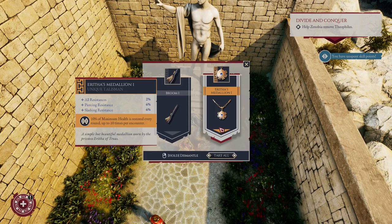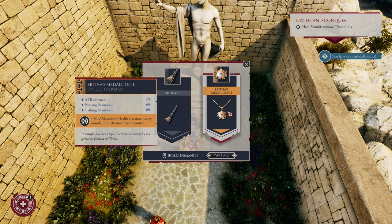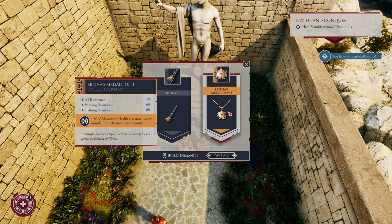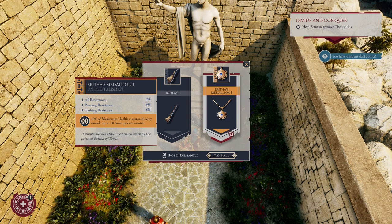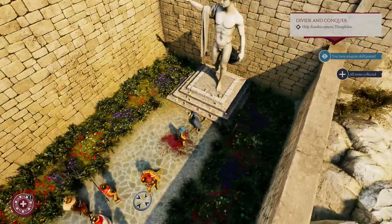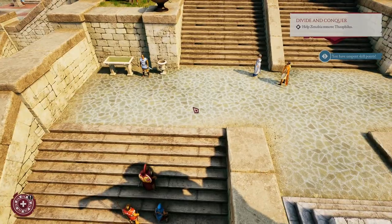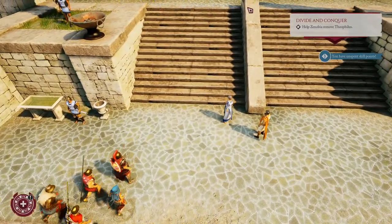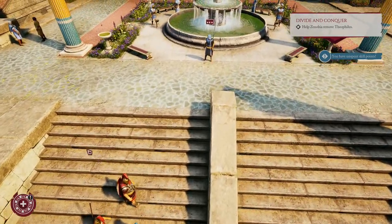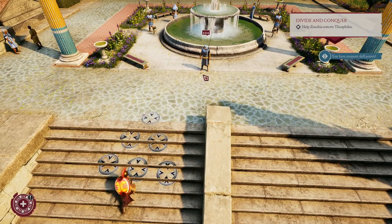Now let's search her. What do we have here? We have a very unique medallion that will allow us to restore our health points — very useful. Let's take it. Now let's go back to that priest. And friends, if someone of you finds a way to resolve this situation by another way and maybe get a different reward, please write me in the comment section below.